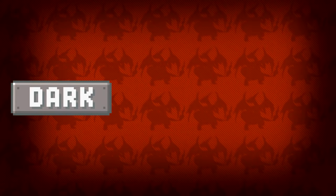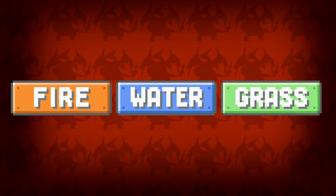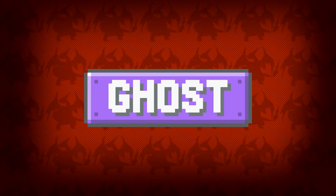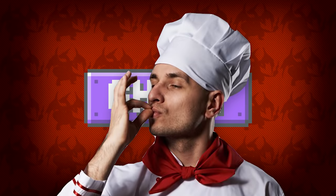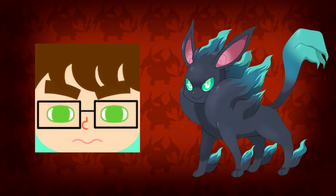Dark, Psychic, and Ghost — besides fire, water, and grass, that trinity is synonymous with the Pokemon franchise. We already got dark and psychic Eeveelutions, but what surprises me to this day is that we still haven't gotten a ghost-type Eeveelution. The ideas for this typing are literally endless, but one of the best has to be this design made by James Crabbe. I love the detail and thought put into it — from the wispy fur to its green eyes.